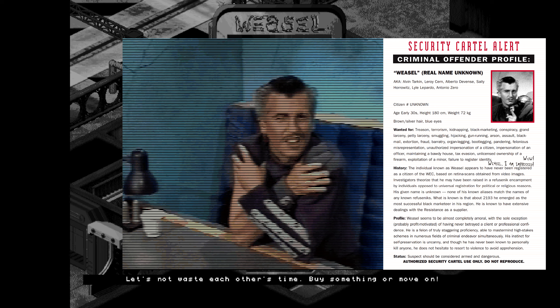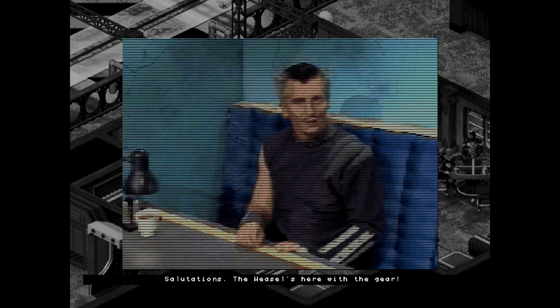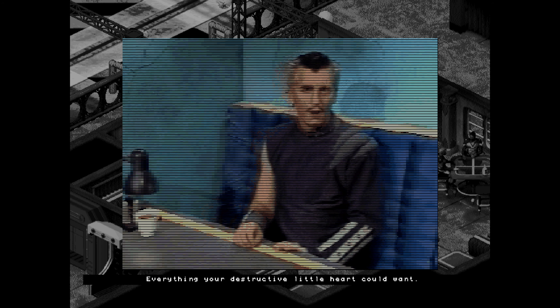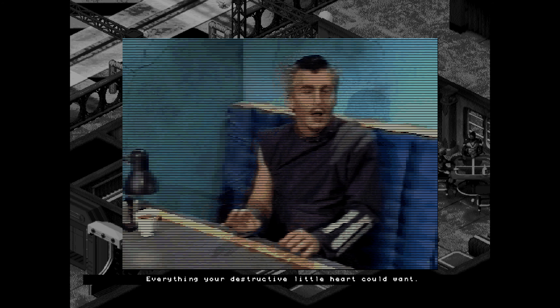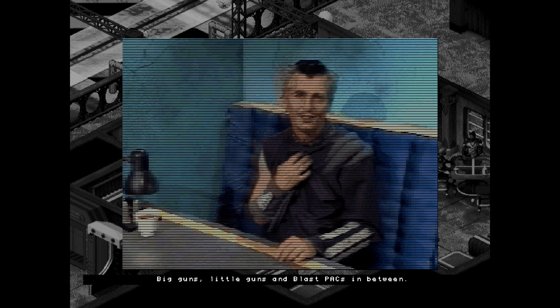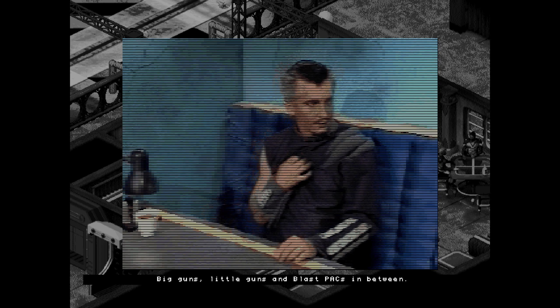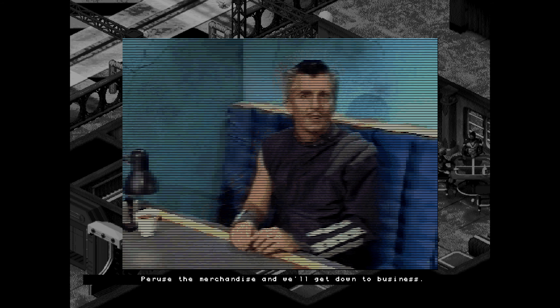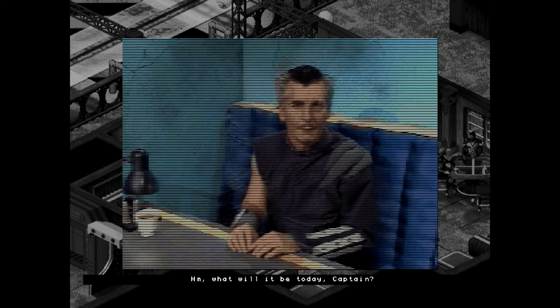And finally there is Wizzle, your arms dealer and collector of weapons. He greets you: 'Salutation. The Wizzle is here with the gear — everything your destructive little heart can want. Big guns, little guns and blast packs in between. So tell you what, peruse the merchandise and we'll get down to business. What will it be today, Captain?'